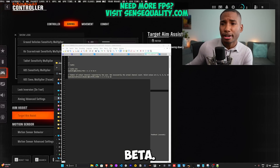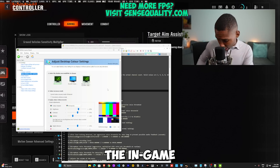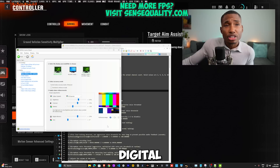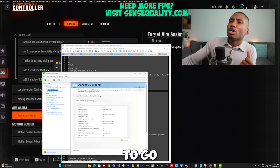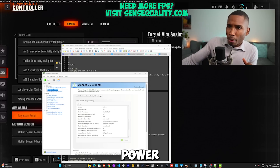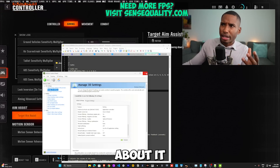If you have an NVIDIA GPU, open the NVIDIA Control Panel and go to adjust desktop color settings. Set brightness to 60, contrast to 55, and digital vibrance to 55. Disable G-Sync to achieve the lowest input delay possible. Go to manage 3D settings and turn low latency mode on. Set power management mode to preferred maximum performance. Set texture filtering quality to high performance.